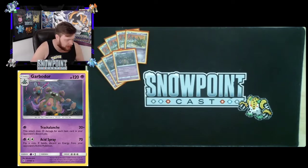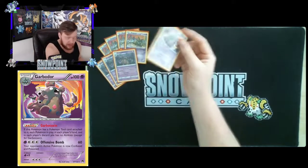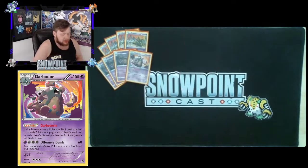Acid Spray on the Garbodor costs Psychic plus Double Colorless and does 70, flip a coin if heads discard an energy from your opponent's active Pokémon. The main use I found for this attack was in the Garbodor mirror. Say you go second — you attach a DCE to Garbodor and then you can kill the opposing Trubbish or Garbodor next turn with Acid Spray, even when your opponent doesn't have enough items in the discard to one-shot you. With a Choice Band you can hit 200, which is also great in certain situations.